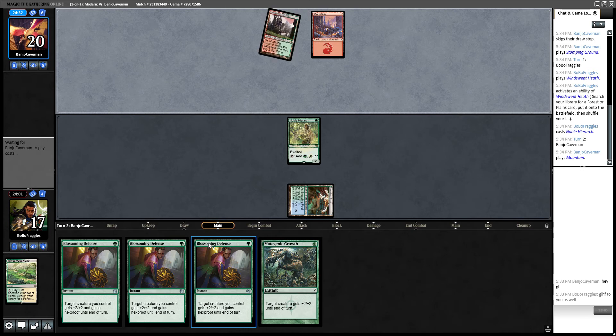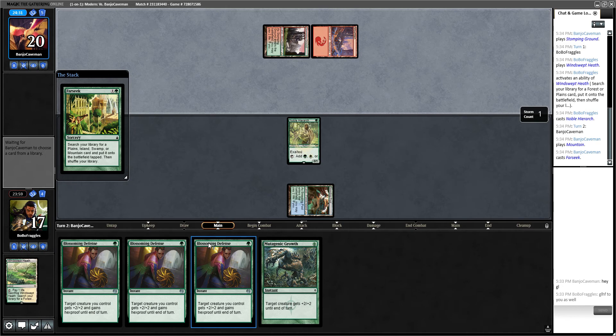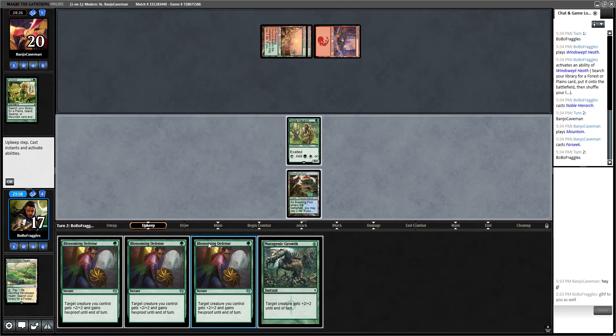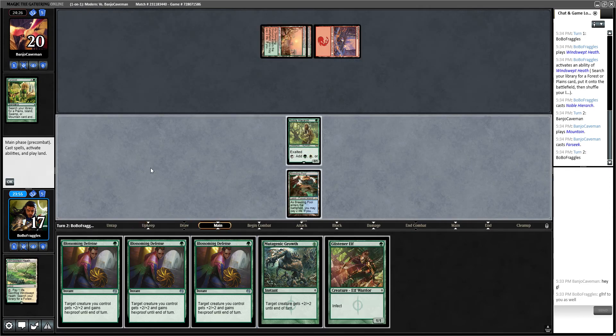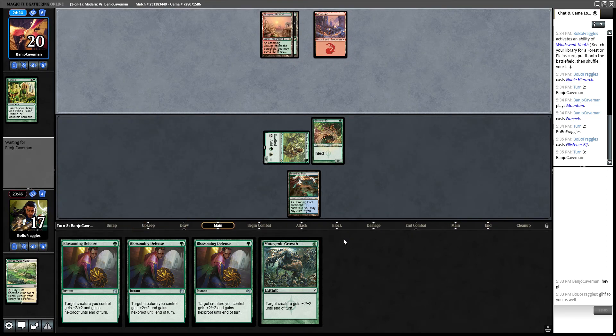Hopefully it's nothing that's going to absolutely destroy us. We have eight, nine damage but not enough mana to do any of that. I'm going to use the Noble Hierarch to keep that. If we draw a Scale Up, we are good to go — life is good. That's why I love Infect sometimes: the top of the deck gives you that draw and you get all that adrenaline rush.